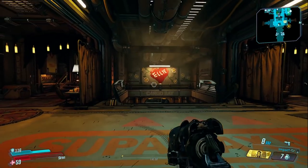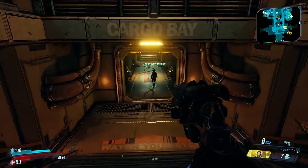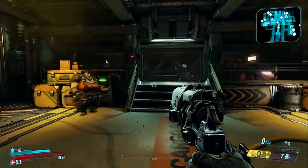Now here in the ship, you can see we have shortcuts built in. The more time you spend on Promethea, the more familiar you'll get with it. We've kind of engineered some shortcuts and other ways to get around, so you can find what you need pretty quickly.